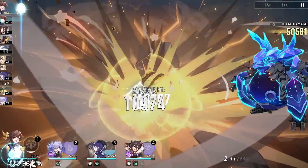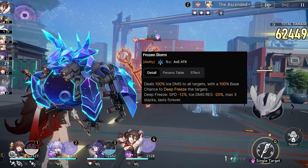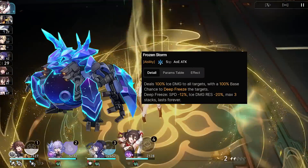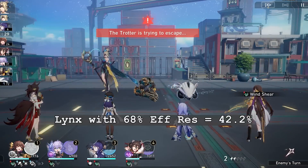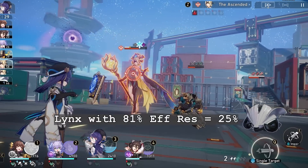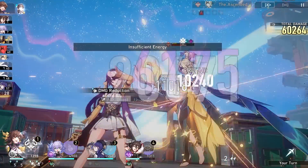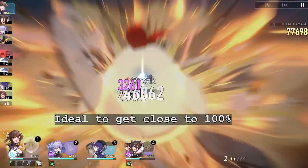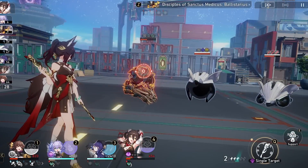For example, the Frigid Prowler has a 100% base chance to deep freeze all allies with 32% effect hit rate — a debuff that stays until the end of the battle unless cleansed. With 68% effect res, you still have a 42.2% chance to get debuffed. At 81%, it comes down to 25%. Ideally you want to be as close to 100% as possible. Endgame sustains would need this if they don't have built-in effect res or a reliable way to counter debuffs.